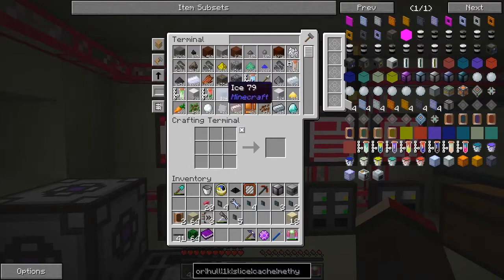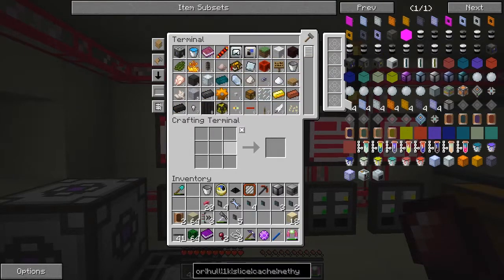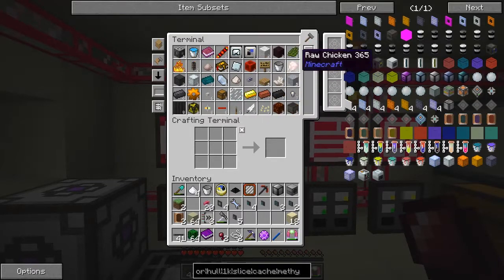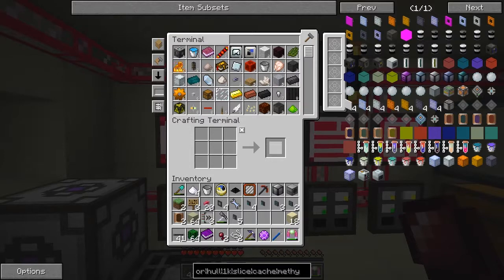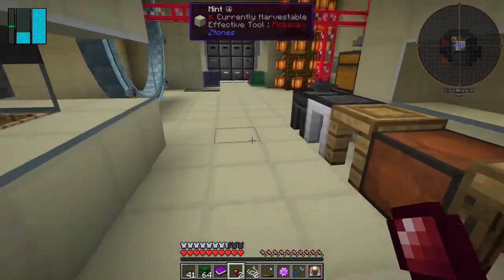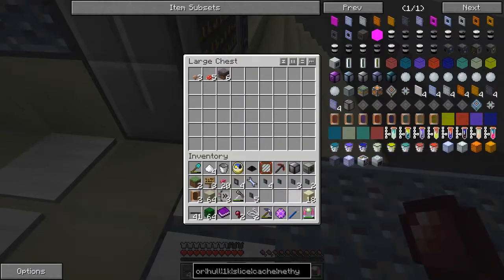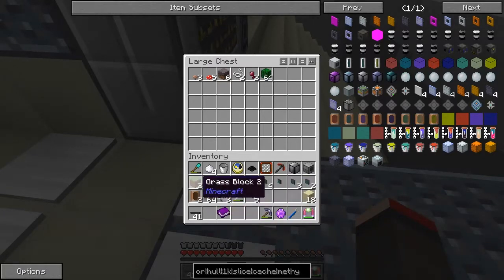Let's sort this by number of items in descending order. I've got two pieces of string - let's take those out. Four pieces of sugar - taking those out. Grass we can leave outside. Cactus green we'll leave here because it's a product. Signs we don't need. There is one thing I wanted to automate - not grout, but clay. I think we need a lot of clay for some stuff.